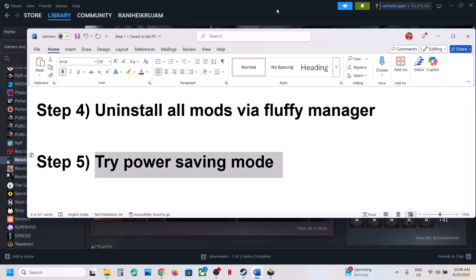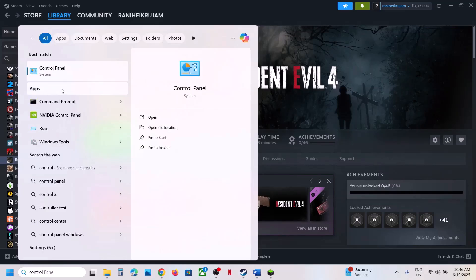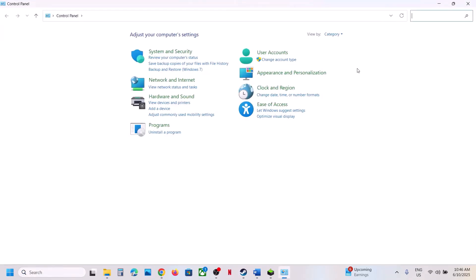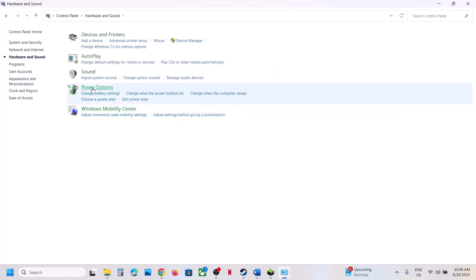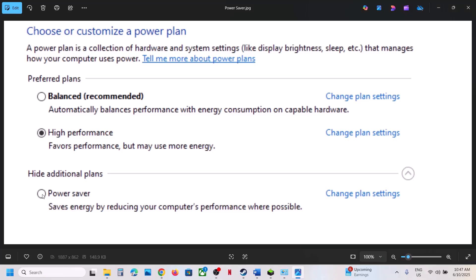Next, try power saving mode. Type Control Panel in the Windows search box, go to Control Panel, then Hardware and Sound, then Power Options. If you see Power Saver mode, select it and check. You can also try Balanced mode and try all options one by one to find which works for you.